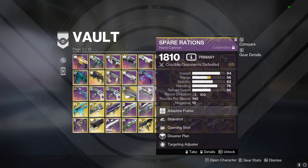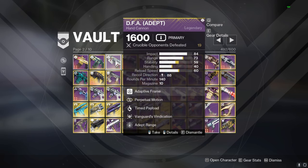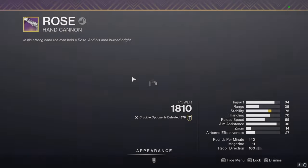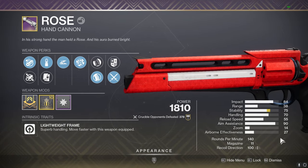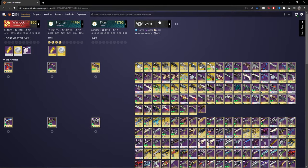Spare Ration used to be my most used hand cannon of all time — I had a few thousand kills on it. But now my current picks are this Spare Ration, the Austringer which feels amazing, the DFA which is a good hand cannon but not really my type — I'm not a fan of Time Payload. And my Rose — I know the stat range on it is horrendous but I love this thing so much, it just feels so good.